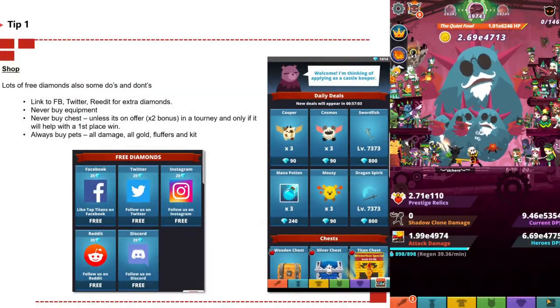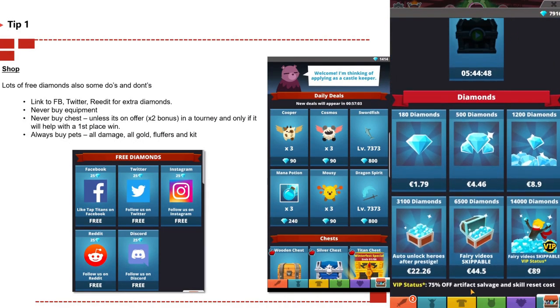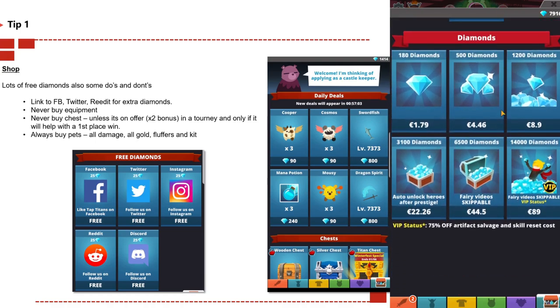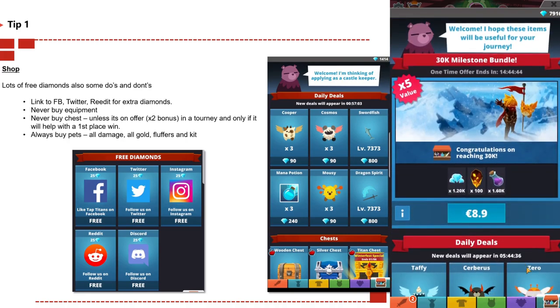Tip number one: there are lots of free diamonds and some do's and don'ts at the beginning of the game. If you have a new player, make sure to check out the shop — that's the last tab at the bottom of the screen. Normally at the bottom there are loads of free diamonds you can collect by linking your Facebook, Twitter, or Reddit for extra diamonds.